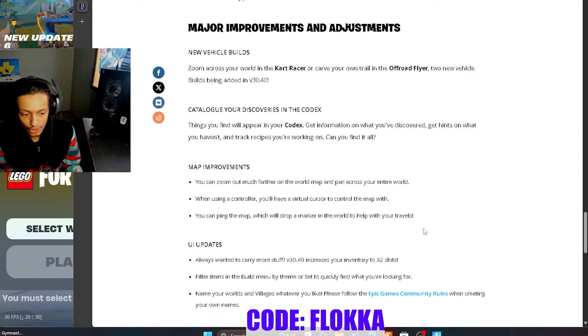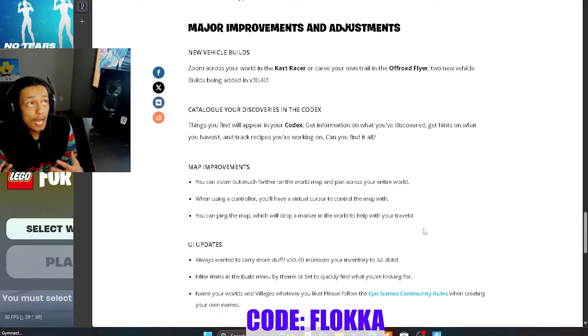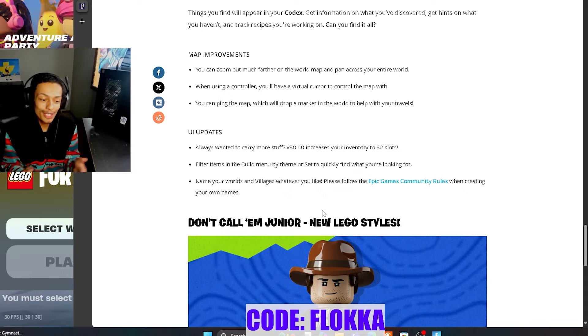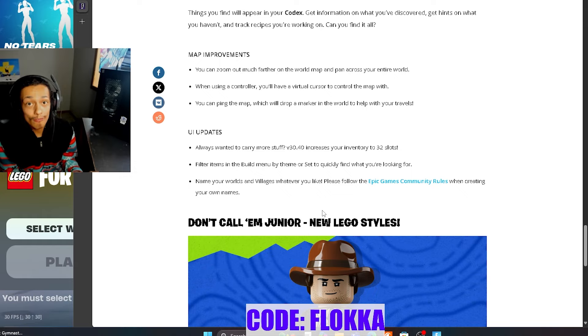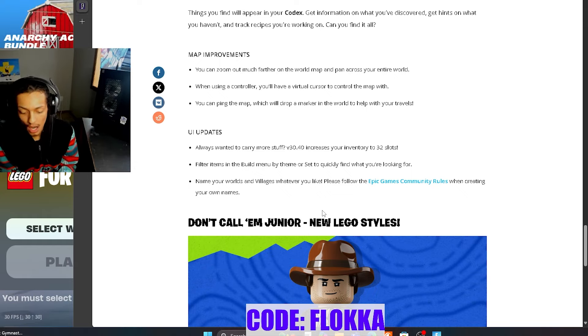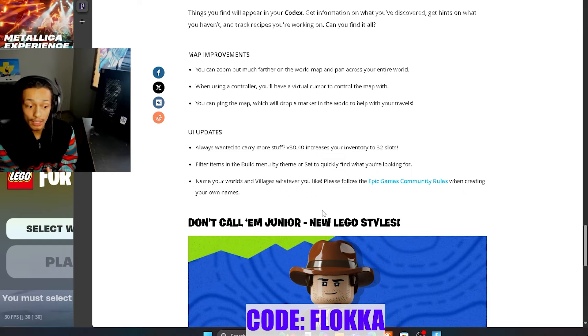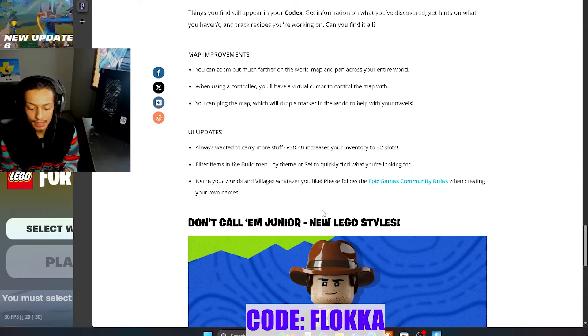When using a controller, you now have a virtual cursor to control the map. I don't play on console, but there are a lot of console players and I'm sure that helps tremendously. On UI updates: 30.4 is going to increase our inventory to 32 slots. More slots means more resources when harvesting, longer cave runs, more resources on building trips so you can stay and build longer without going back — and fast travel makes it all even easier.